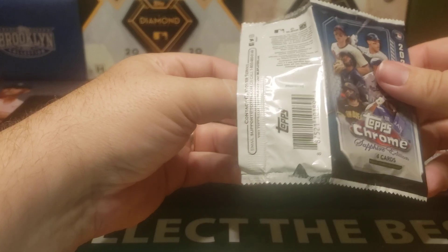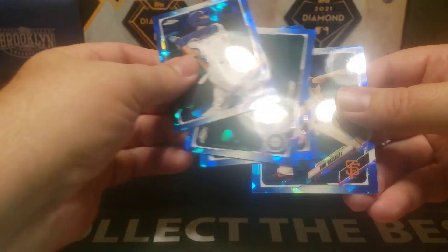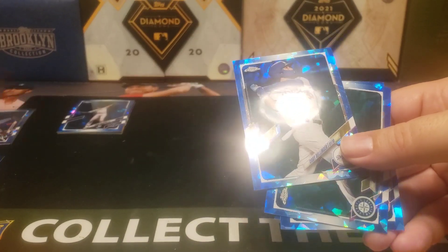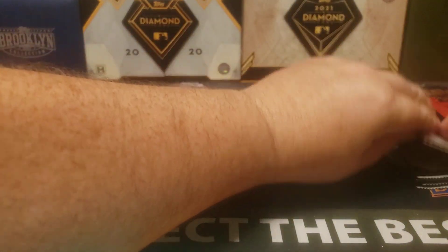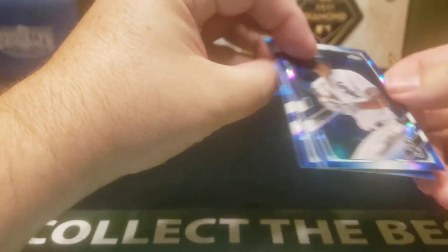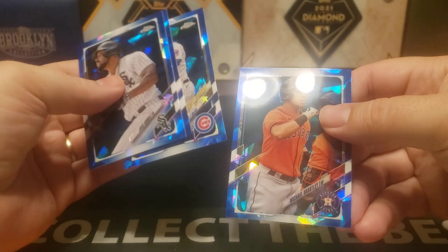This should be a pretty reasonably quick one. There's a Cody Bellinger, Justice Sheffield, Zach Brinton, and Tony Watson. I've got to separate these up a little bit, so I'll sleeve up the Cody. Next pack: Jose Abreu, Cody Huer, Nico Horner — Future Stars — and Michael Brantley.